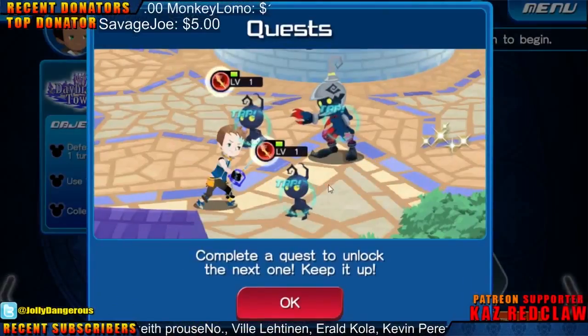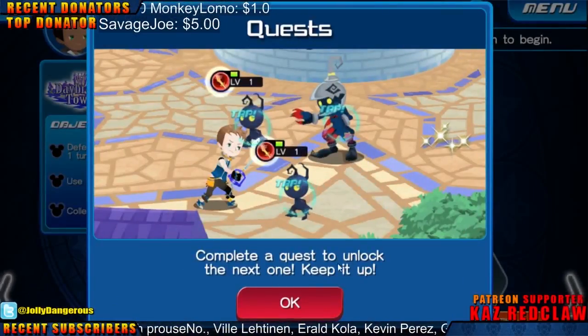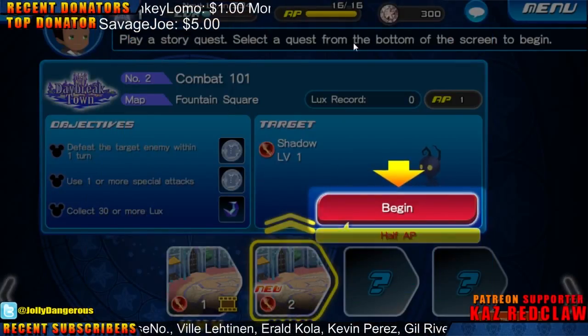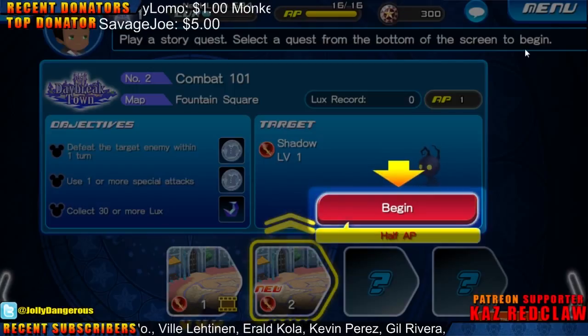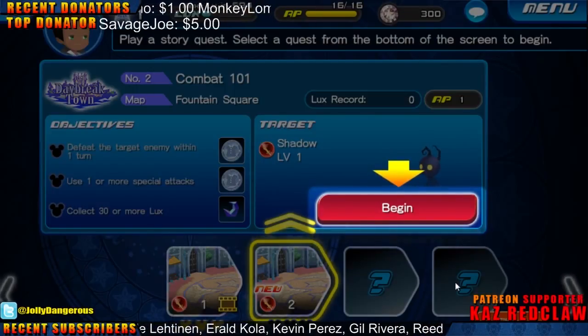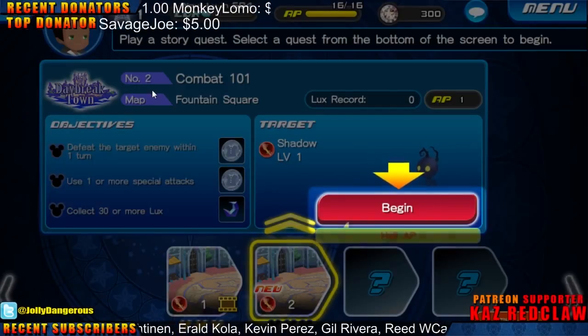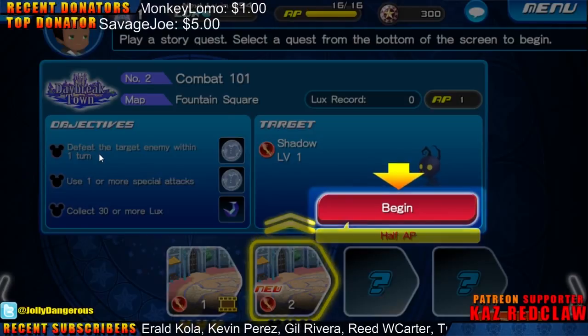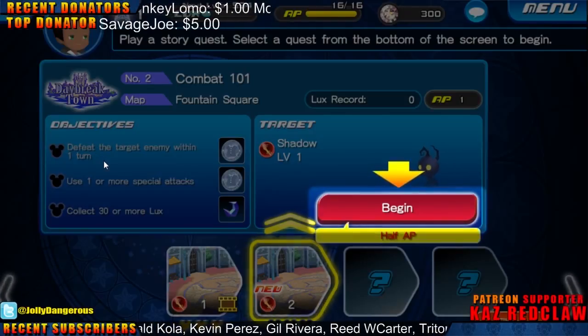Play a story quest. Select the quest from the bottom of the screen to begin. I guess this is the quest line right here. Daybreak Town, number two, Combat 101, Fountain Square. Objectives: defeat the target enemy within one turn.